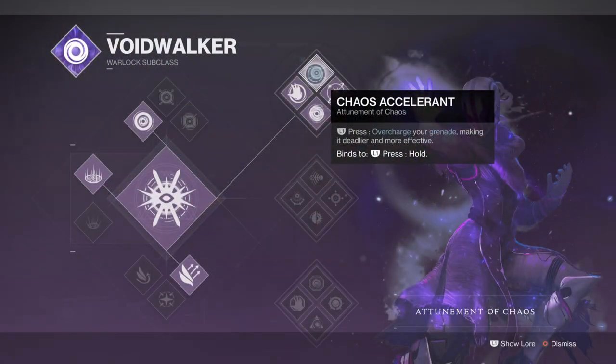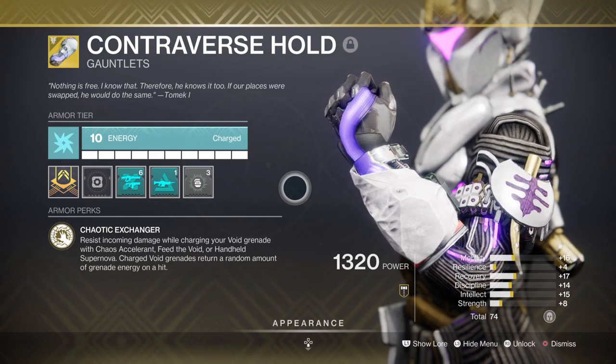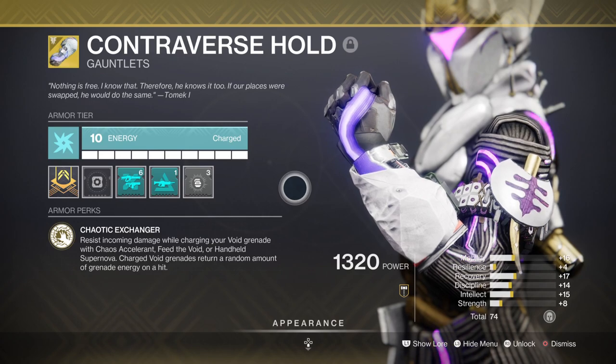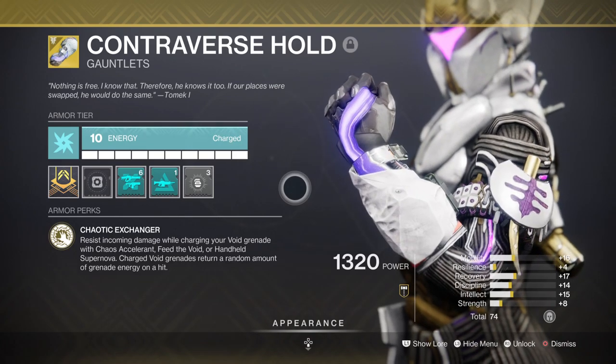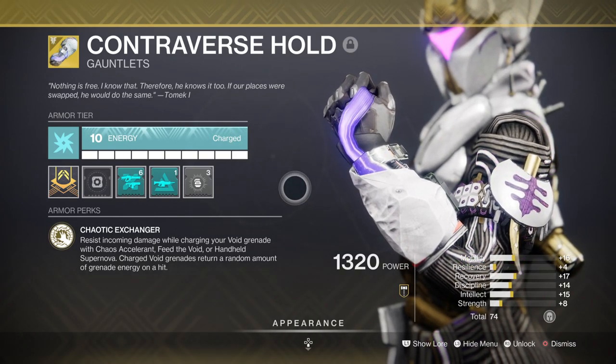For the subclass, we'll be using the Voidwalker for both its super and the Chaos Accelerant grenade perk, which you will be making full use of when combined with the Contraverse Hold exotic. Both Chaos Accelerant and Contraverse Hold are two of the most common and best setups you will ever use because of how powerful and synergised the two can be. Contraverse Hold allows us to receive reduced damage while charging our grenades, and also gives back a random amount of grenade energy upon using it.